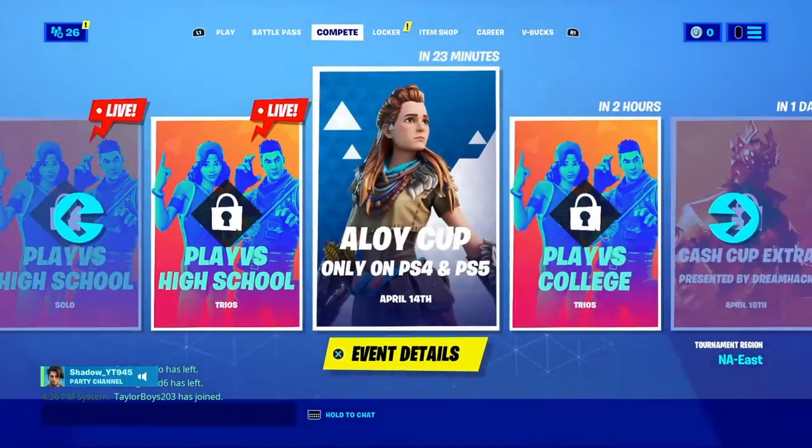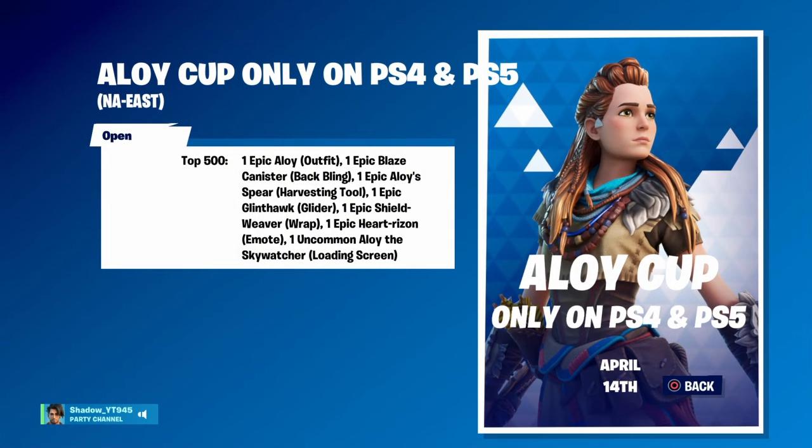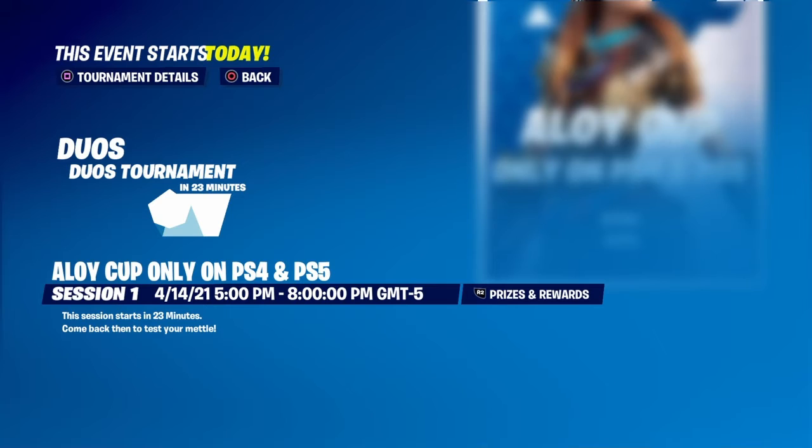The prizes for top 500 are: the Alloy outfit, the Epic Blaze Canister back bling, the Epic Alloy Spear, the glider, the Shield Reaver wrap, the Epic Heart Horizon emote, and the loading screen. That's a lot of things for a bundle.